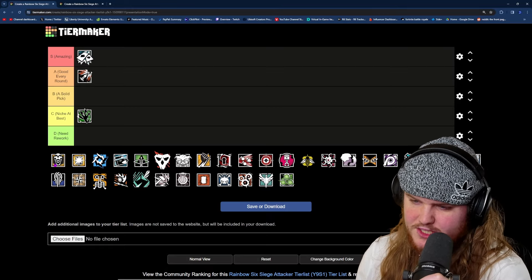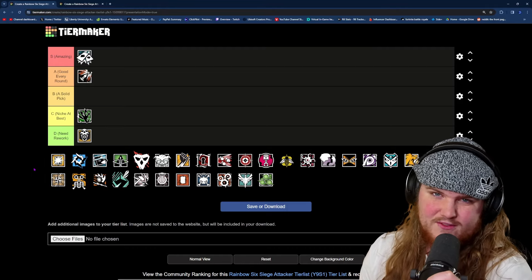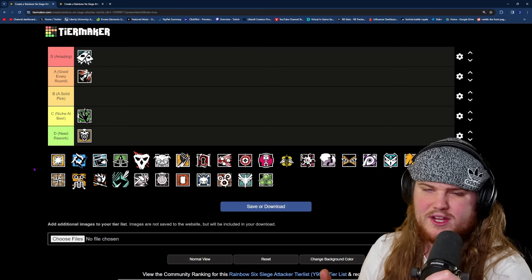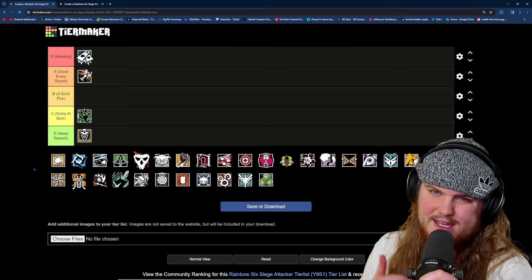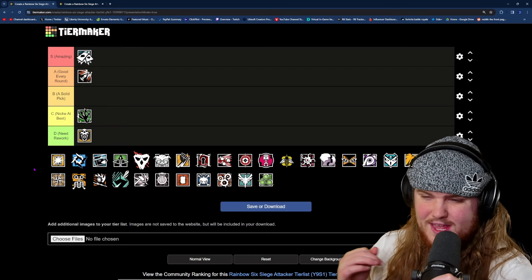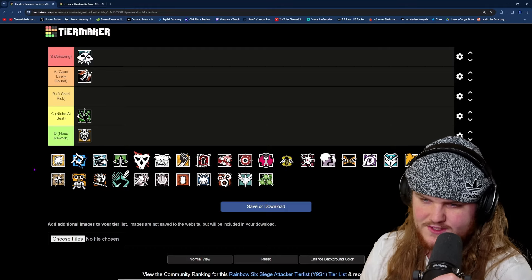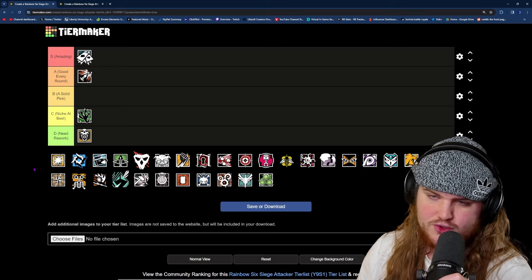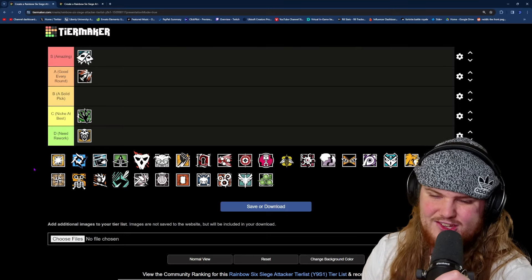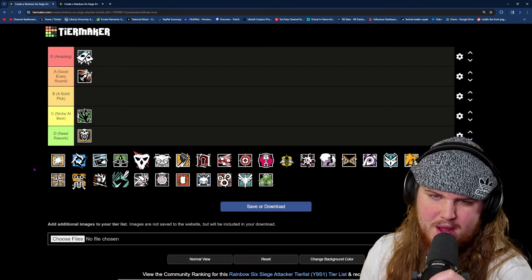After Ash, we have Blackbeard, which is obviously an easy need-rework. He is in desperate need of a rework, not only because he's super weak, but also because his gadget fundamentally does not work in Rainbow Six Siege. Having an operator that can bypass the one-shot headshot mechanic is just a bad idea in general. They need to rework him so his gadget can fit into Siege. Not to mention his weapons are really terrible, likely because of the way his gadget works.